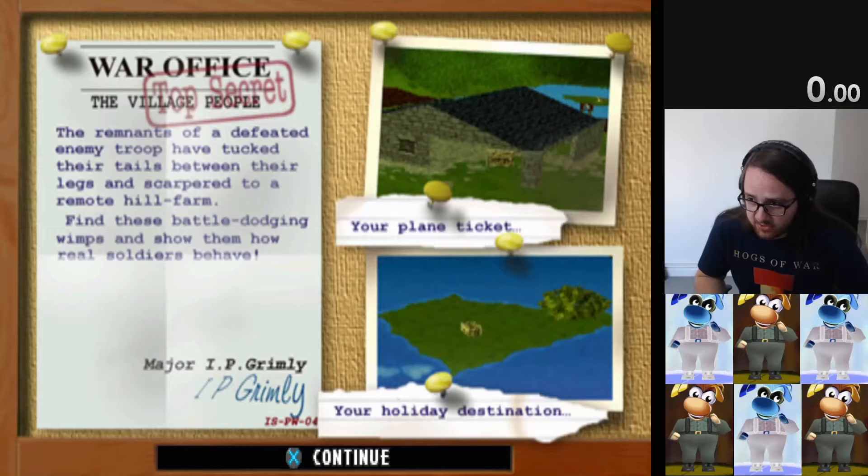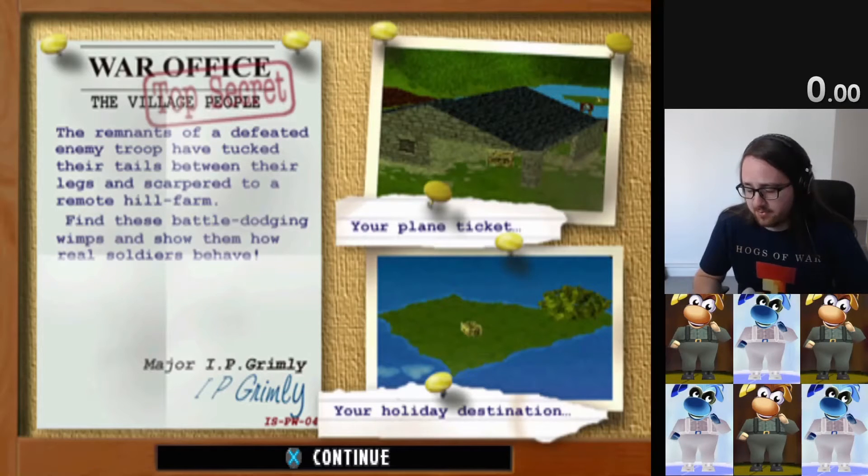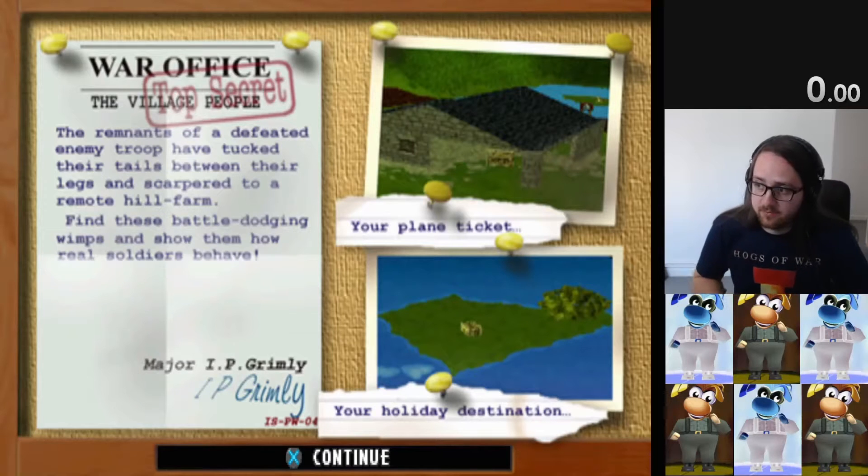Our first move is to walk forwards until the edge of a crater, then equip the jetpack and jetpack directly onto the cliff. Lots of that cliff is walkable, so we don't have to worry about the slipperiness.